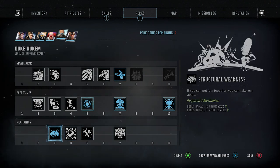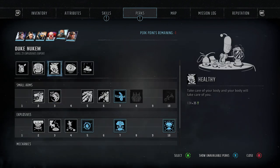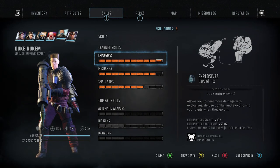Down here with the Mechanics, I've got bonus damage to robots 20% and bonus damage to vehicles 20%. The build is really good — he knocks the squishies for six and it absolutely decimates robots. It is a really good overall build that is really easy to achieve.